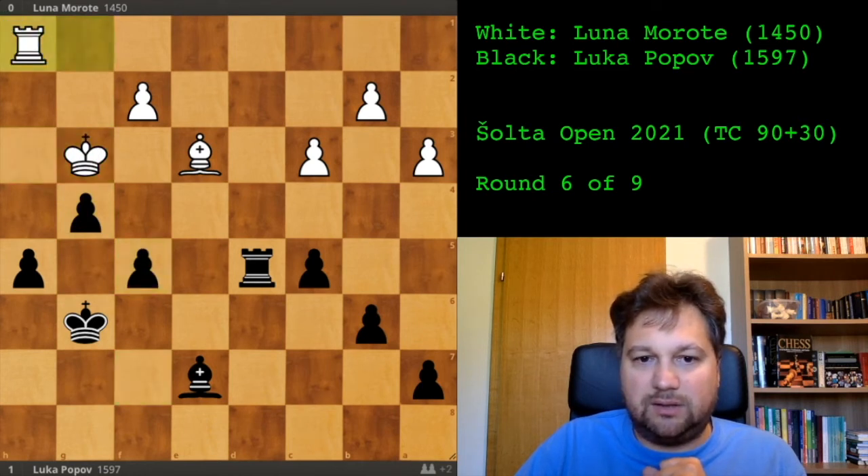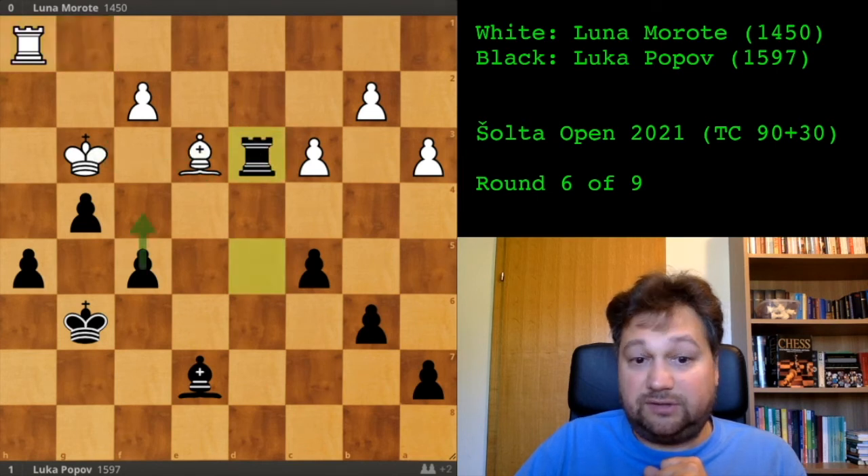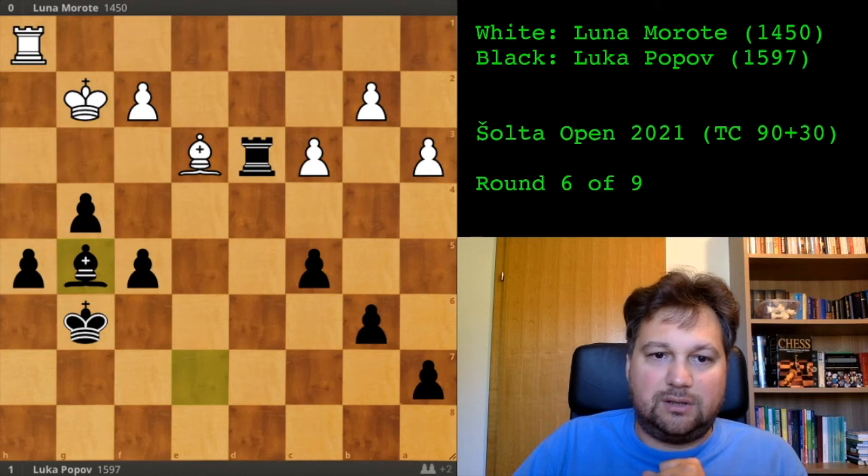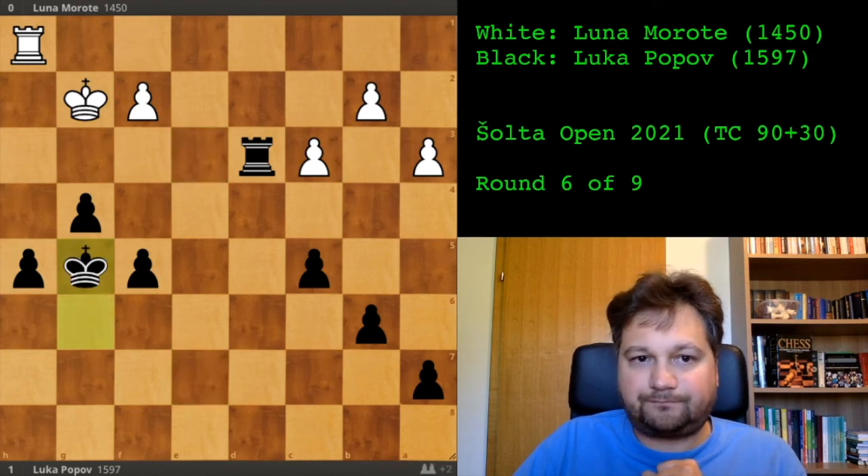g4 check, king to g3, f5 just pushing. Rook to h1, king to d3 — now I'm pinning the bishop and threatening to win it altogether. She played king to g2 and I saw my chance to exchange bishops, so we exchanged bishops.